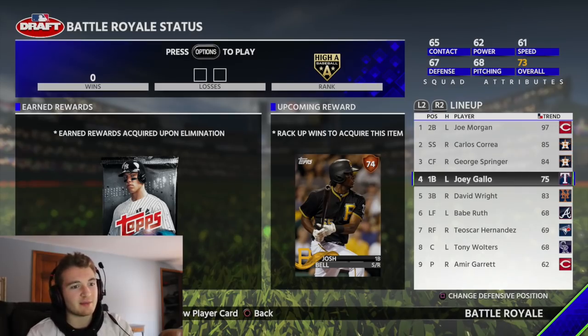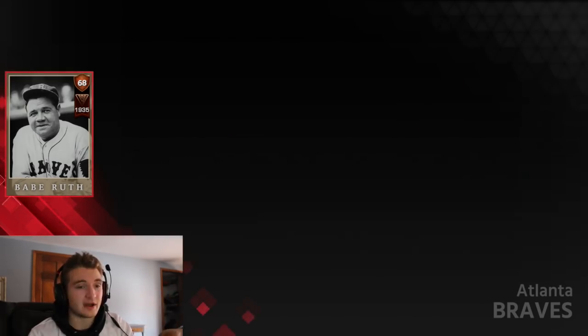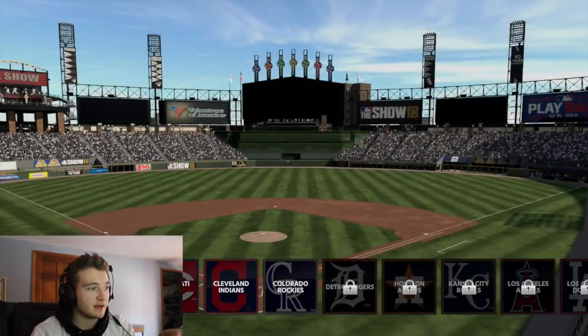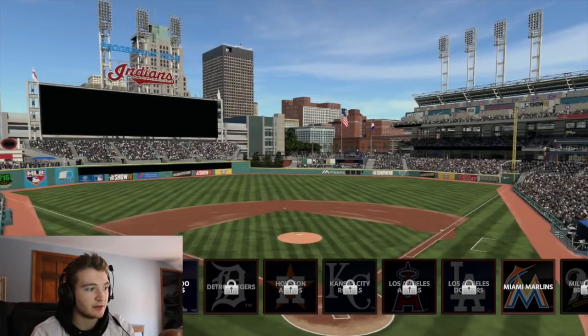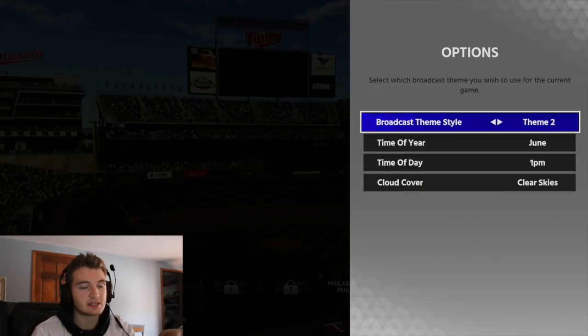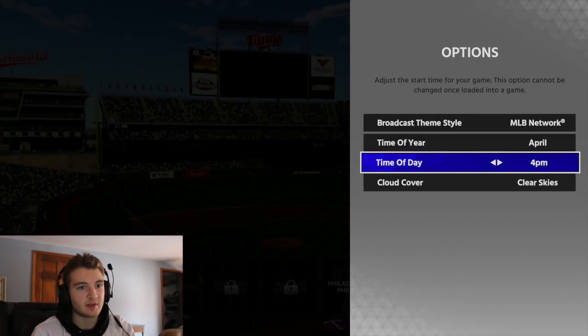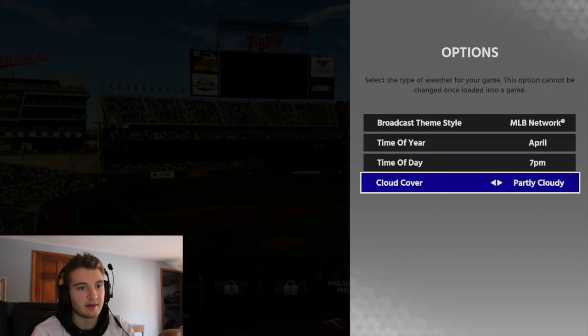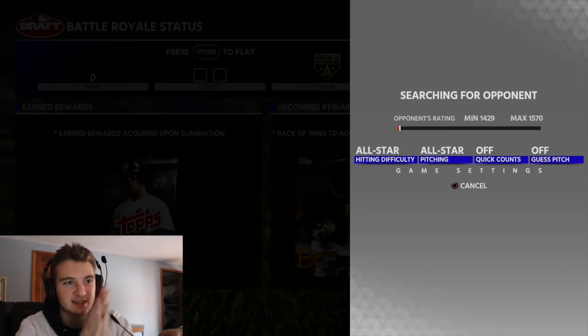Joey Gallo, David Wright, Babe Ruth is sticking in the squad — he's got 125 discipline. This is an age 40 card, so that's going to be a trash fielding card. Let's go Twins, let's go MLB Network. It's going to be April, let's do Night Time and Overcast. I like it a lot. Let's find an opponent and get this started.